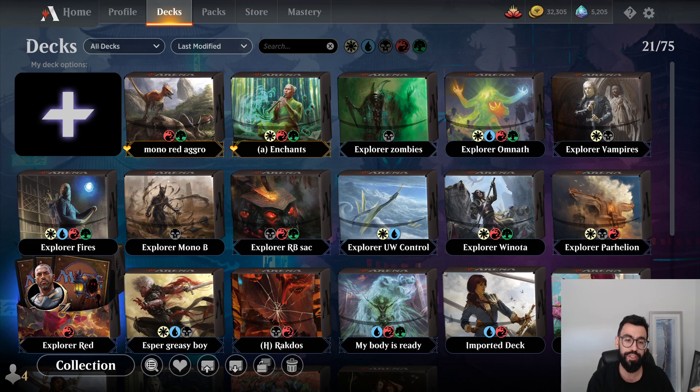It is all the cards that are Pioneer legal that are on the Arena client, so it's not a one-for-one port because we are missing some cards, with the ban list that's currently in Pioneer. So stuff like Lurrus is banned, some of the Cascade cards, or like the Find a Land cards — there's a bunch of banned cards in any case.